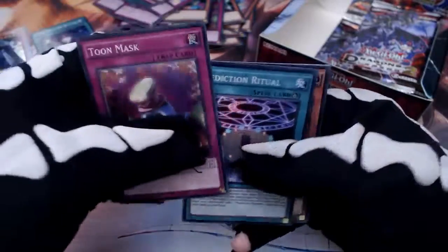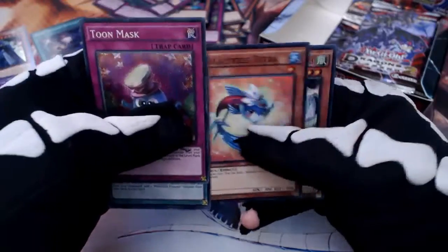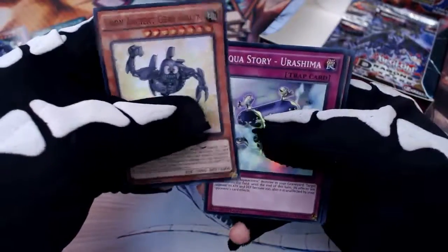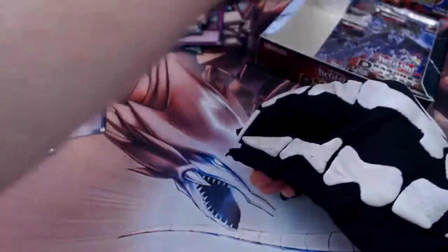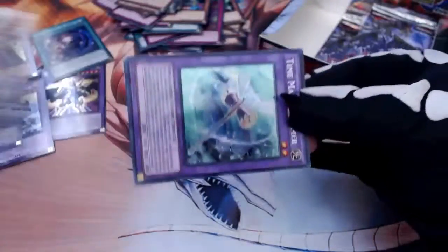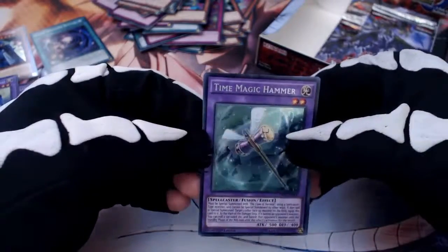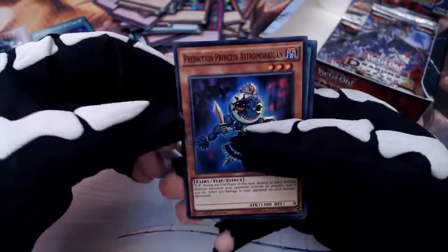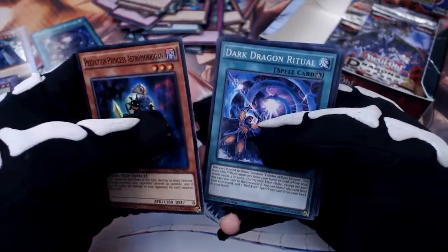Toon Mask, Prediction Ritual, Prediction Princess Coin, Aqua Actress Tetra, and Prediction Princess — the secret rares are at the front. Another Timaeus the Knight of Destiny — I'll take it. Another Twin Ancient Gear Golem. Time Magic Hammer — I'll put you there because you're a fusion. Prediction Princess. Astro Morican — you're creepy. Dark Dragon Ritual — I don't think we got the Dark Dragon yet.